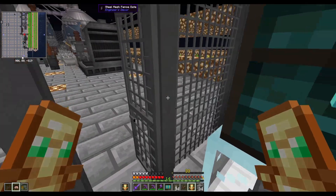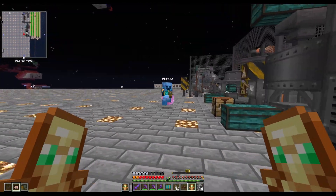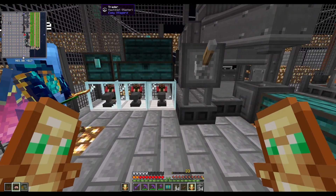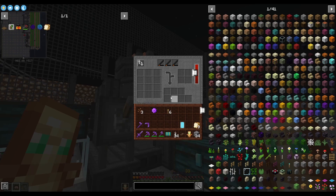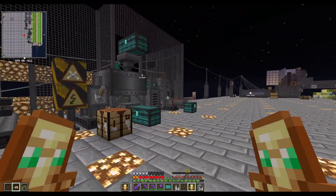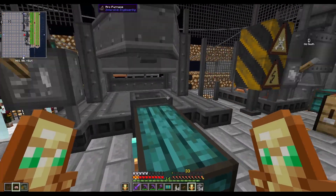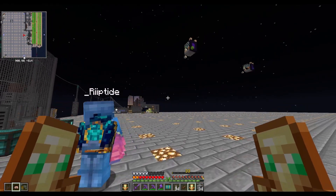We also have a public arc furnace, crusher, and mechanical press. The most broken way to get steel: with the villagers you can buy steel drill heads for about 40 emeralds each, put them into the arc furnace, and it melts them all down into steel. You get about two and a half stacks of steel in 10 to 15 seconds. It's a really broken way to get tons of steel once you have the arc furnace - though the arc furnace itself is very expensive to build.